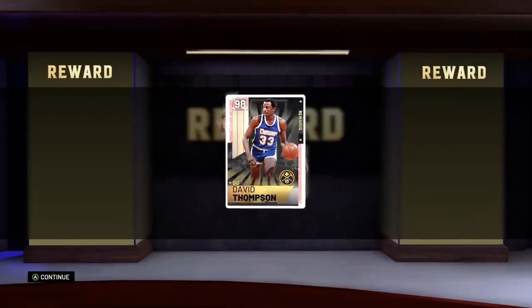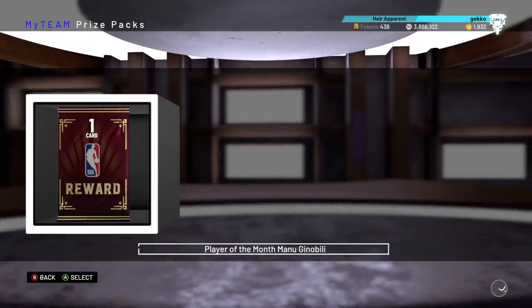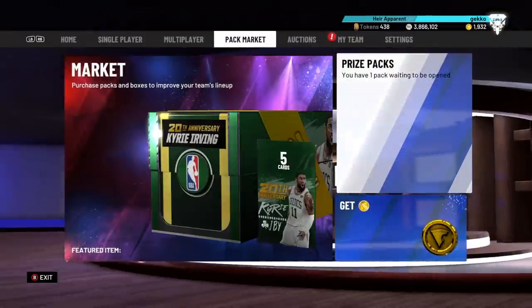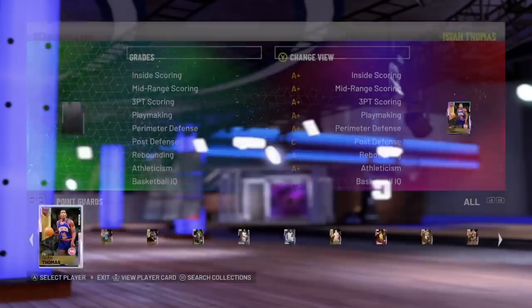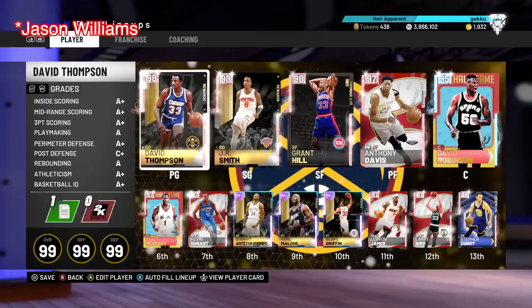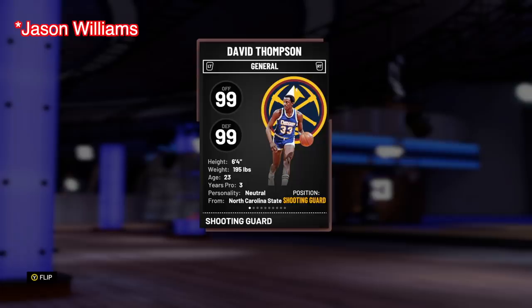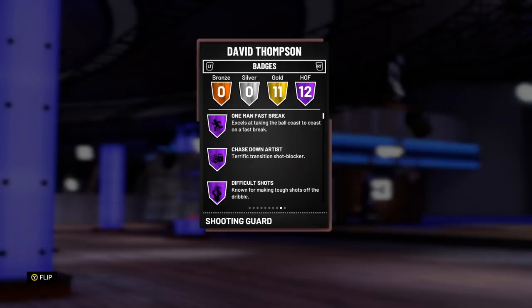2K have kept on their trend of the last three times of giving us really undersized players — giving us Darren Williams, then we got Wes Unsell, and then we have David Thompson. So we got undersized players for all three of these positions, David Thompson only being 6'4".